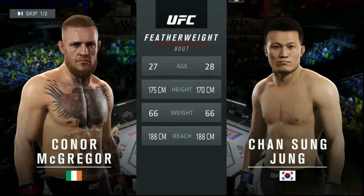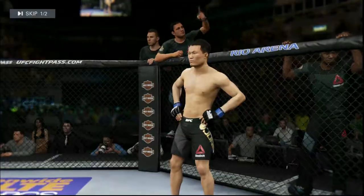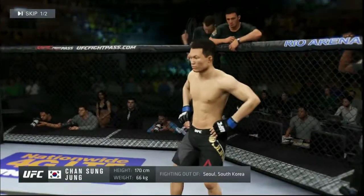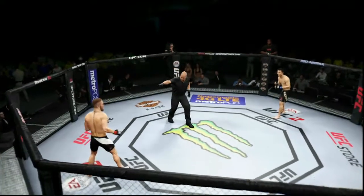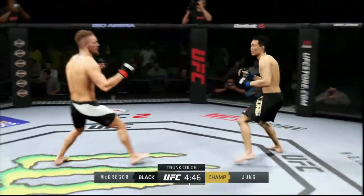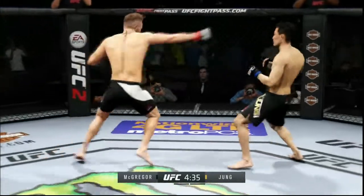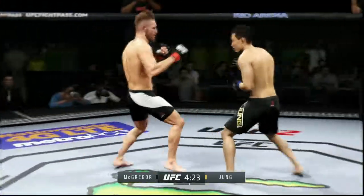He's got the same reach as Conor McGregor, he's fast with some quick hands. Chansung Jung versus Conor McGregor — let's go. This guy off the bat is moving a lot and throwing some wild strikes, but Jung caught him with a nice uppercut — absolutely cracked him. We're gonna start boxing and see what we can do.